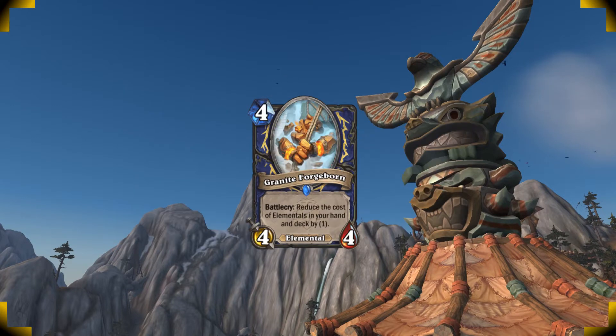The new Granite Forgeborn just got hit with a nerf, taking the health down from 5 to 4. The card is still very powerful since you already have a ton of overstated minions, and having their cost reduced by 1 will increase the value of every single elemental by a ton. For your mulligan,